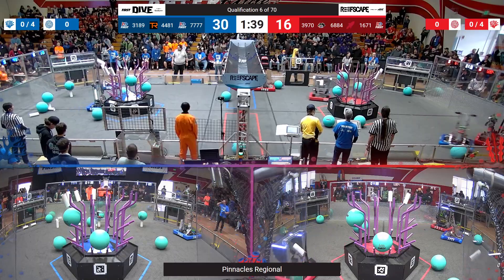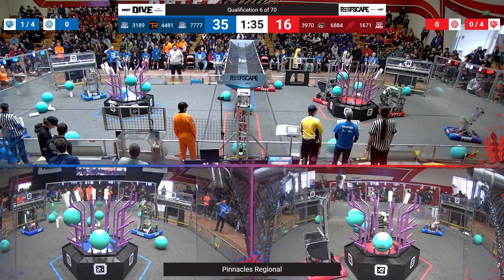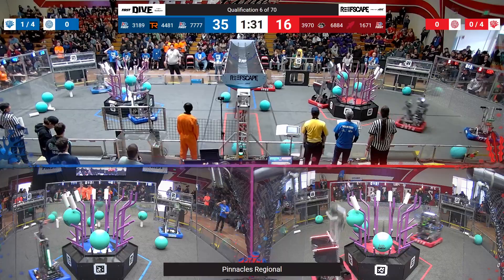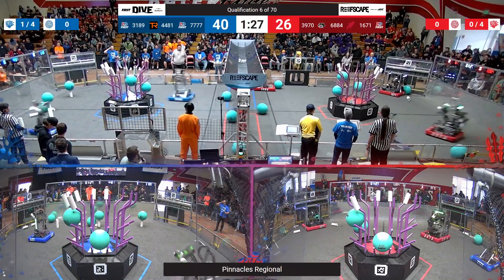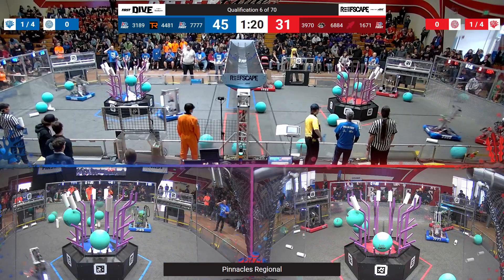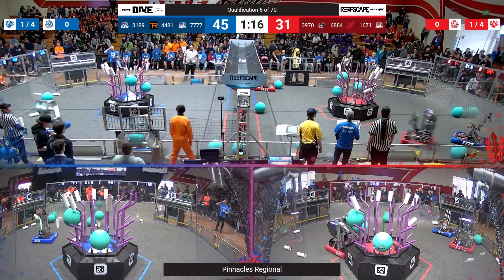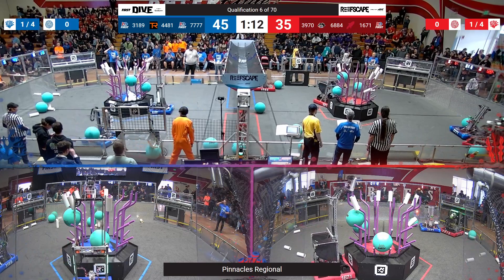Red Alliance now nearly cleaned up on the reef, going to be looking to maximize that scoring as the Rembrandts are doing fast cycles to the feeder station. They've now got five up on L4 for the Red Alliance, Blue Alliance with four. Here comes Duncan Dynamics making it five up for Red. This match is closer than it seems, actually — Blue Alliance with a small lead from that auto.